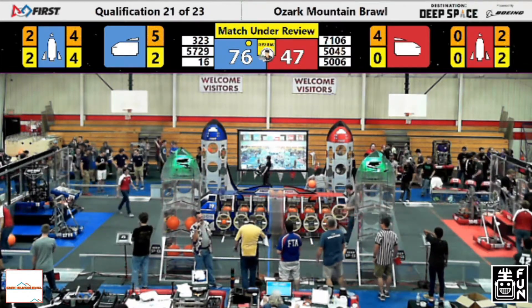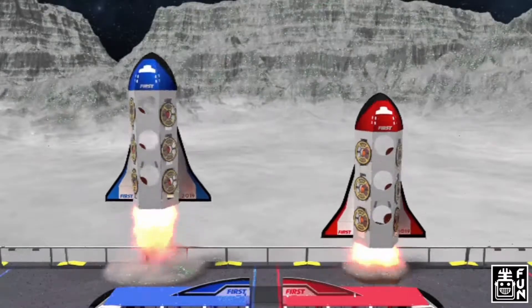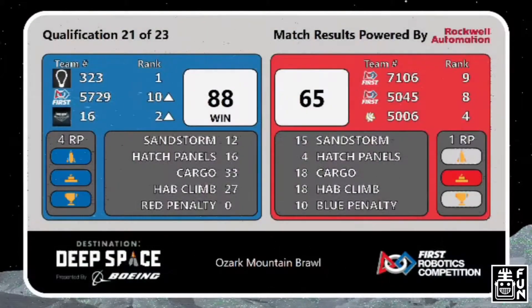The score is getting ready to come up on the screen — there is the magic, and the blue rocket takes flight first. They will achieve escape velocity, and it's an 88-65 win. A single ranking point for the red alliance, four ranking points for blue. Moving back into second is the Bomb Squad, and staying at number one is Lights Out.